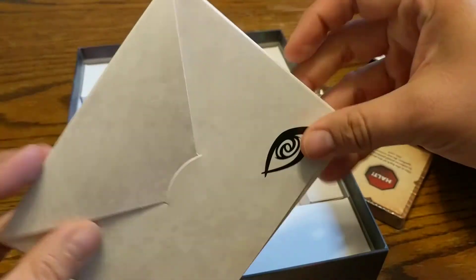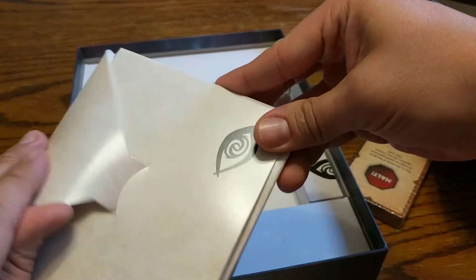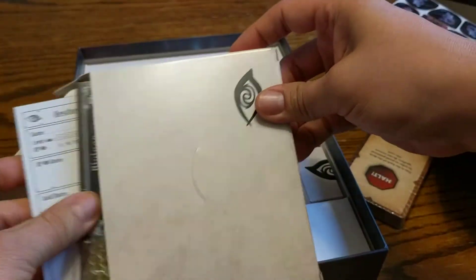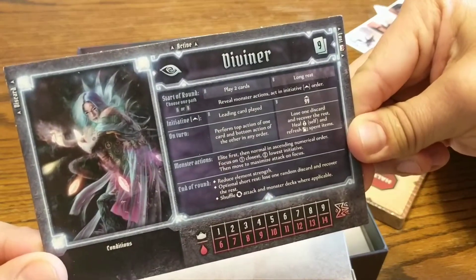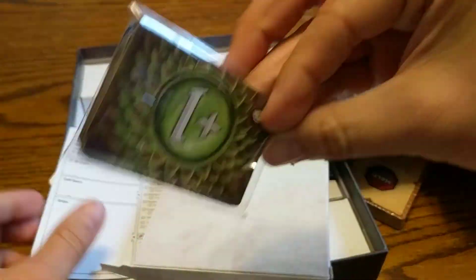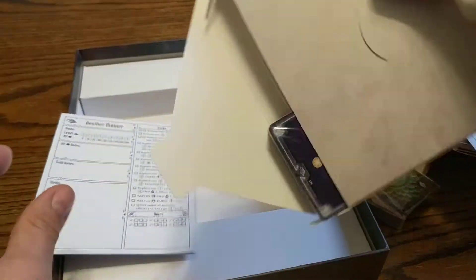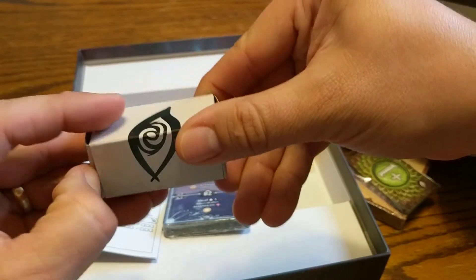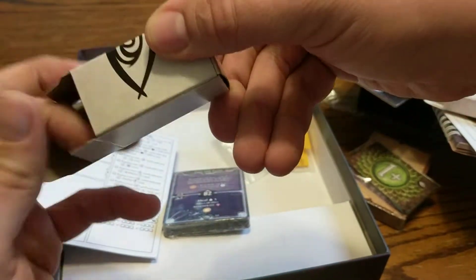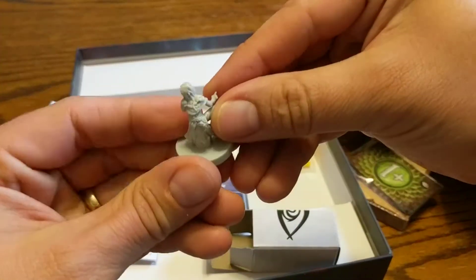We have a new character which isn't sealed, so we can open it — the Diviner! Look at that! A new sheet, new cards, and our new mini for the Diviner. There it is.